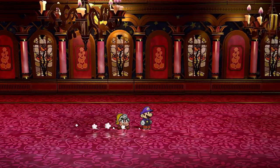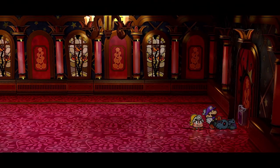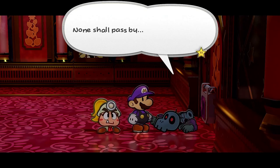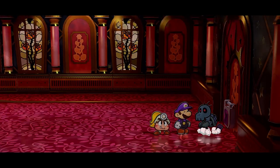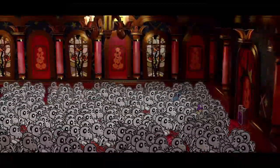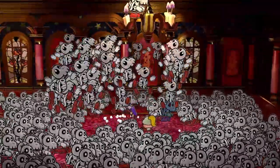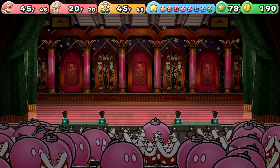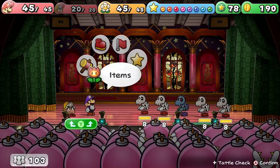Now we're moving over to the Dark Bones. This place does feel vaguely similar to Hooktail's Castle — kind of a deja vu moment. We had the Pink Dry Bones back then, and now we've got the Dark Dry Bones. This version is going to be a little faster than its counterpart, but either way you can grab him pretty quickly. Let's start off with Earth Tremor.